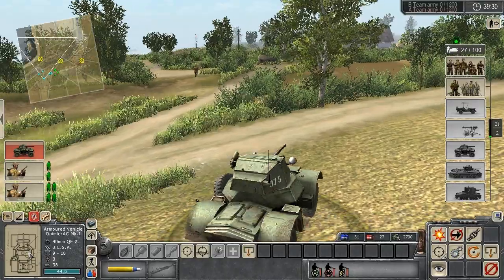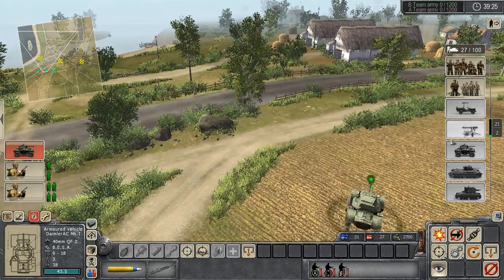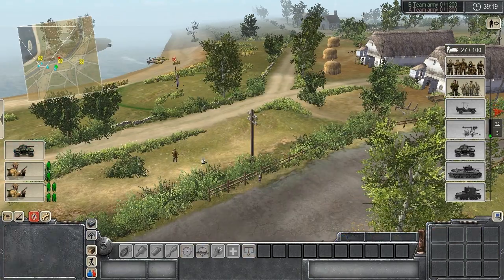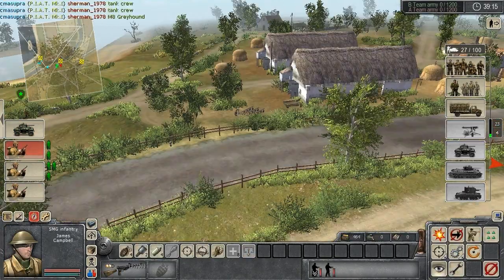This map - I like this map. It's pretty good. Maybe the middle is not the most interesting place to fight around, but overall it's pretty nice, and there's a cool little church on the right. But we're not going to see much of the church, because I am on the left, and the enemy is on the right against my ally.